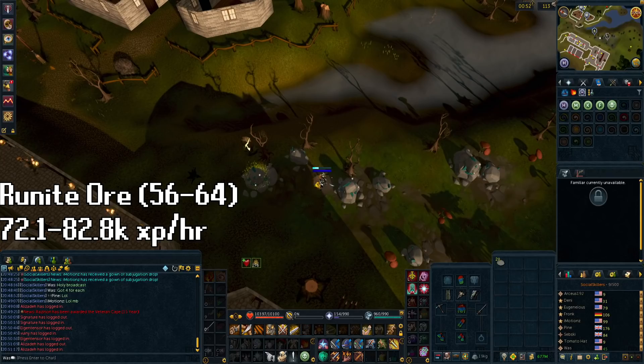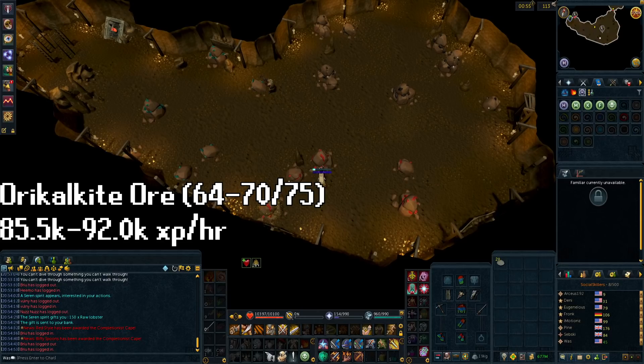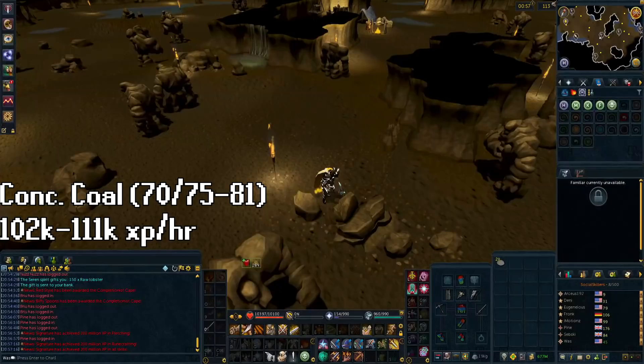Ironmen will experience lower XP per hour as they won't have access to invention yet — they need to have adamant smithing, and to get smithing up they need to get their mining up. At level 64 mining, mine Dracolith or Orychalkite, both found in the mining guild under Falador. Both give the same ore per hour, so they are basically reskinned versions of each other. You're going to stay at this location until level 75 mining, because the augmented T70 pickaxe requires access to Prifddinas, and that requires 75 mining. The XP rate goes from 85.5k to 92.0k XP per hour.